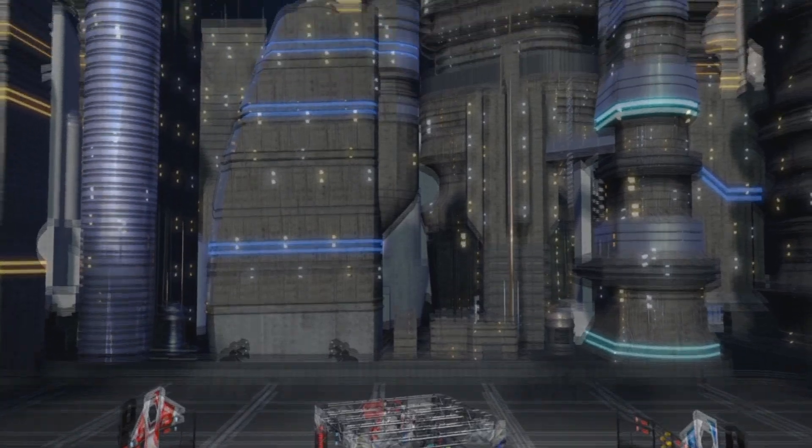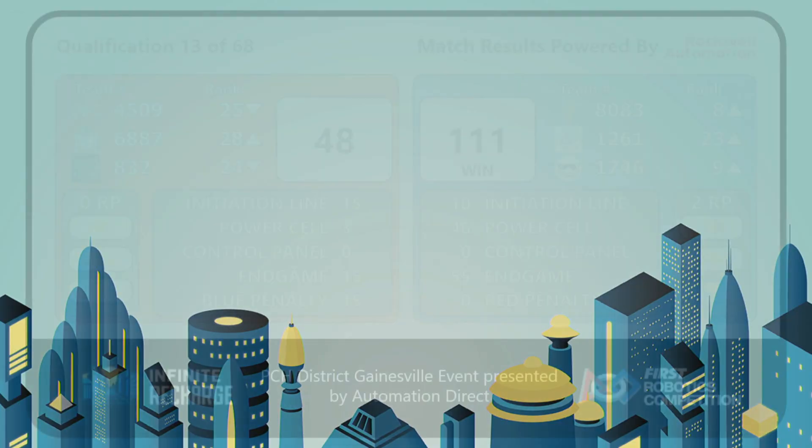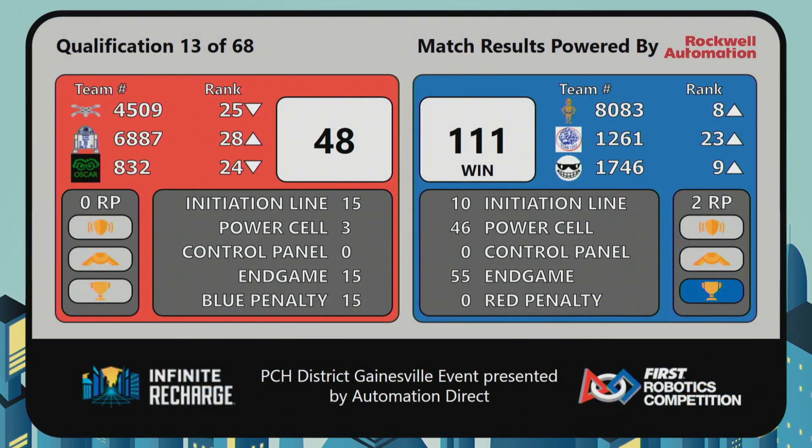Here are the scores. Blue Alliance wins 111 to 48. One thing to note is they did give the Red Alliance 15 points — the Blue Alliance extended beyond 45 inches before endgame. That's the G17 rule I keep bringing up.